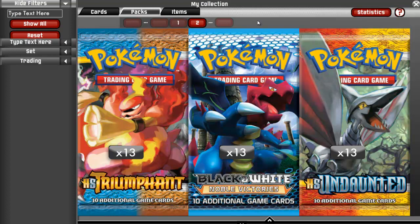Hey everyone, Cory here, and this is part two of my opening 104 booster packs video. Again, I got these codes from thetoybase.com. The link will be in the description so you can get them too. They're really cheap and the cheapest I've found on the internet. In this video, we're going to be opening 13 packs of Triumphant and 13 packs of Noble Victories.